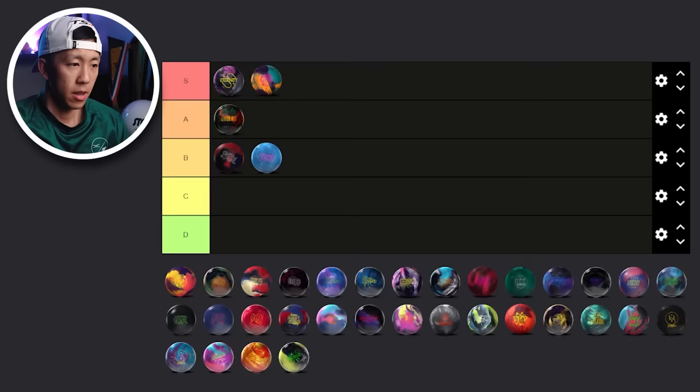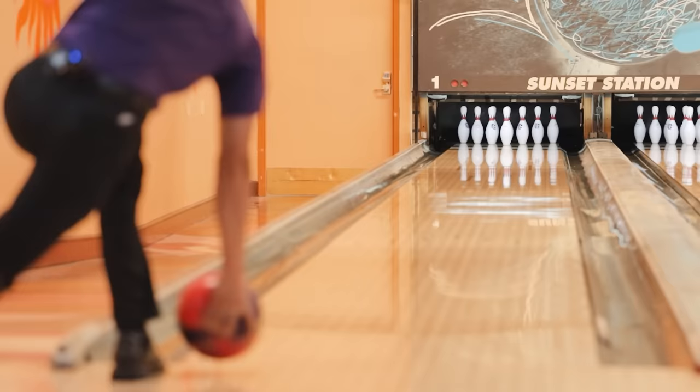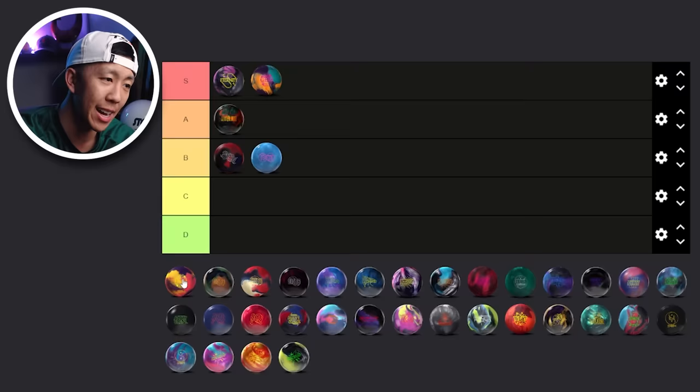Now we have the Gem — the strongest bowling ball we own, possibly known to man. Is this a good ball for league? If you throw it really hard, you're on the higher rev side, and you're bowling a house shot with a lot of oil, maybe. I've seen a lot of people have success with these a little on the shinier side. I'm going to go with the A tier because I've just seen so many of these go down the lane. I personally like it a lot, but it's probably not the best league ball for me. I've seen it roll really well for a lot of different people, so A tier.